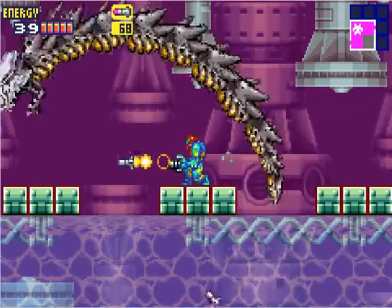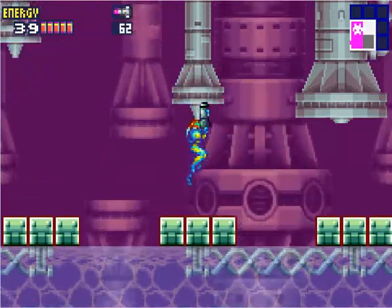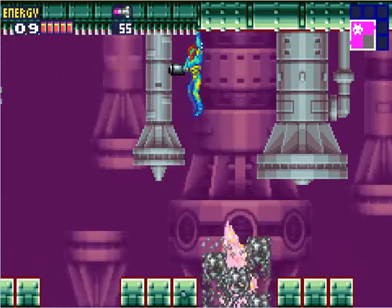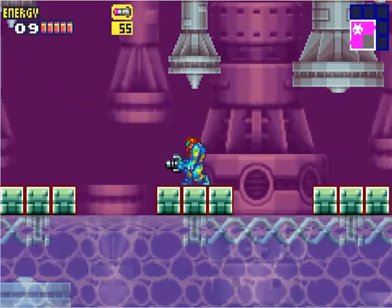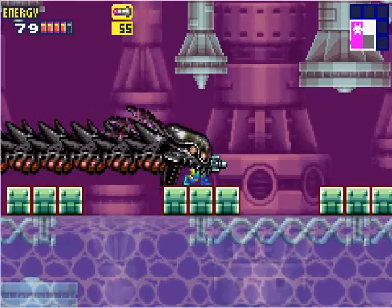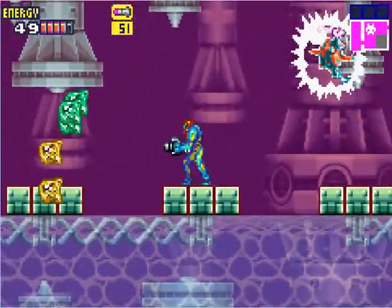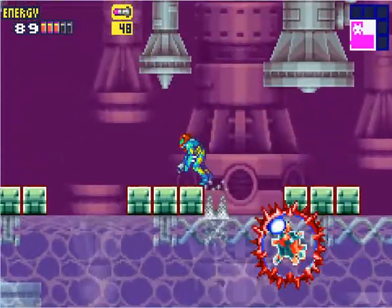Now the only way to damage him is to hit him with missiles. When I hit him, he tends to get all gluey — he's pretty much invincible at that moment. Thought I could get him there. There we go. Where's he coming from? And we got another one of these guys. Wanna shoot him with missiles — one more time. Yep.